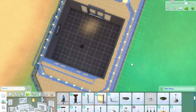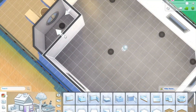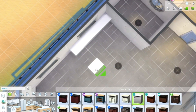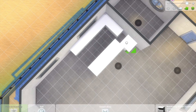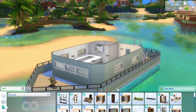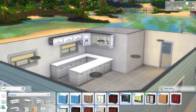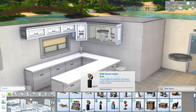Moving on to the inside - there are two bathrooms in this build but not two bedrooms. I could have fit a second bedroom but I ended up putting a piano instead to make it feel a bit more grand. It's kind of a mixture of modern style mixed with some contemporary. The outside is a bit more modern and the inside is a bit more contemporary, with some Island Living items to give it a slightly island feel.